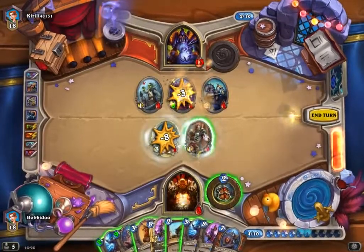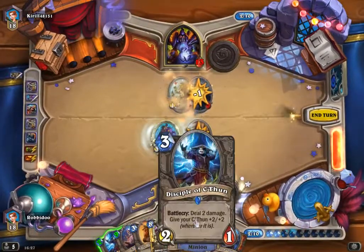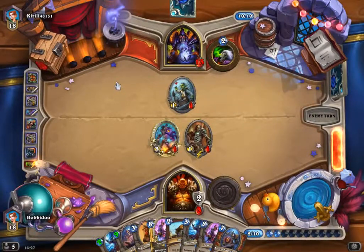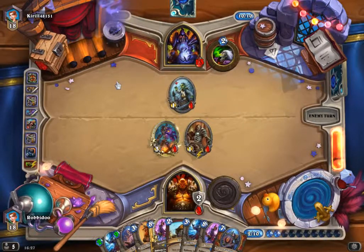It's definitely possible that it was better to take Mass Polymorph. It didn't need to be a swing turn — I just wasn't sure how powerful turns he would have. But I suppose I could have seen that he was...